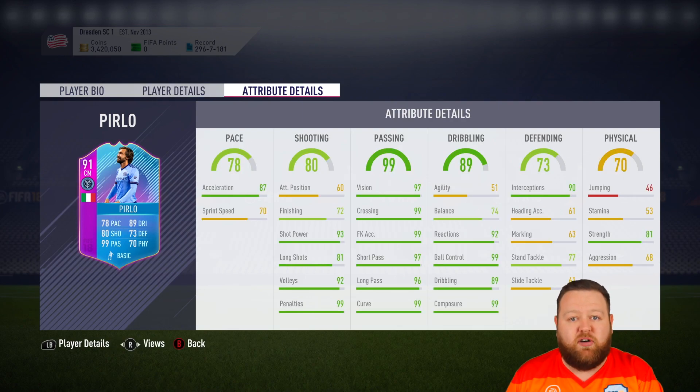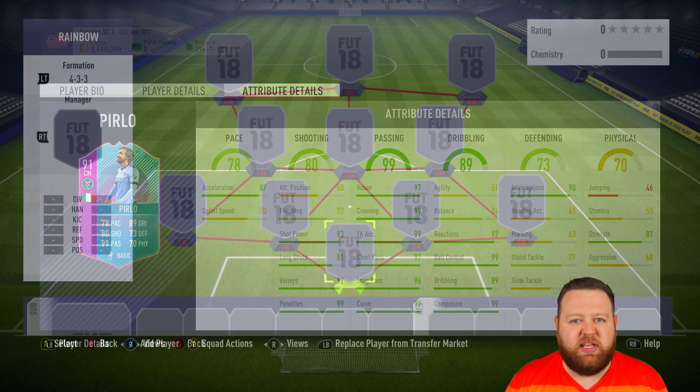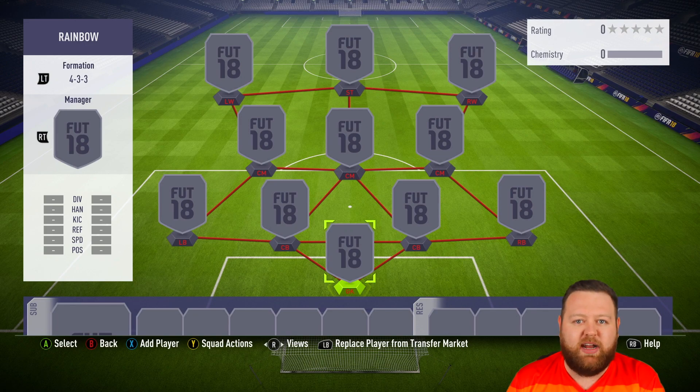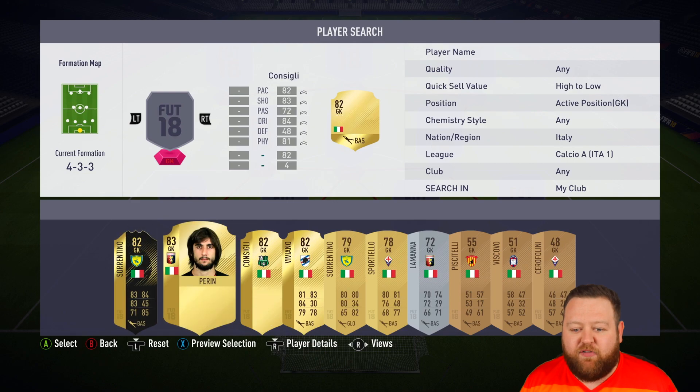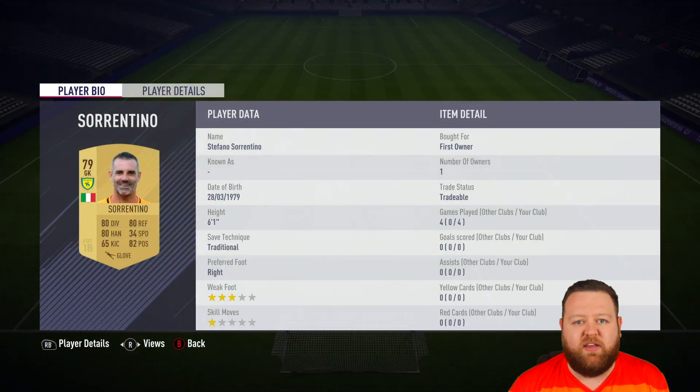These are the in-game stats of Pirlo if you were looking to get him. You can also get the loan, but that's only five games and it seems to be a little bit costly for what it is. He's a very, very cheap 91 rated SBC player. I managed to get him for about 40k, and of course you just need to go into online singles to get the Futmas version of him as well.